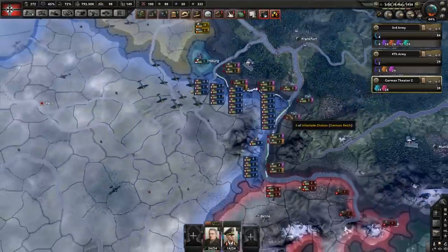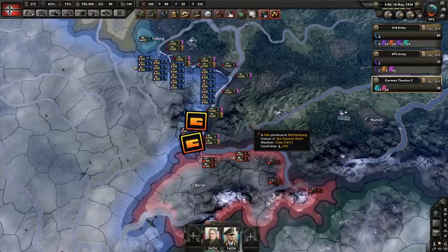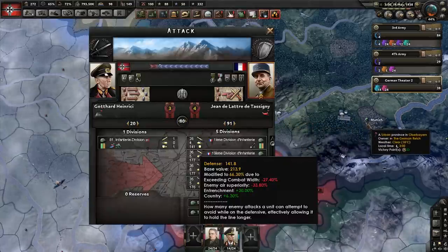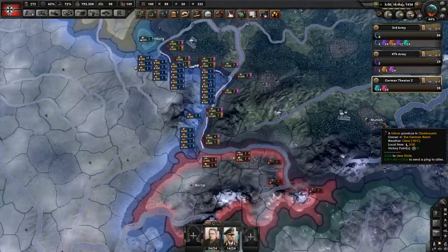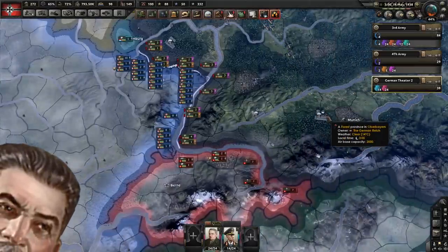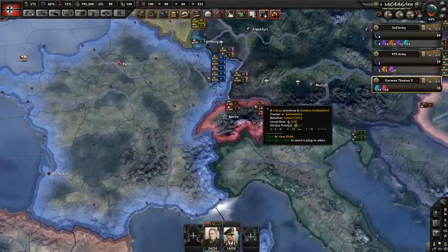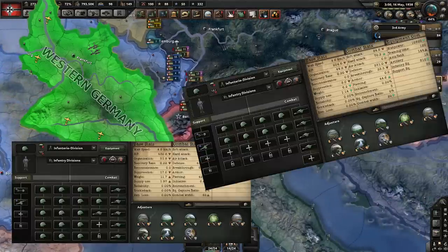So what actually causes the stalemate in the first place? 99% of the time it's the dreaded evil entrenchment bonus, where the enemy is so well defended they've started using their own comrades' corpses as sandbags. And to make it worse, DeGaulle just enacted Order 227 and built forts on the poor farmer's farms. The number one way to cause a stalemate is to simply hide behind a river line — and have air superiority, high organization infantry, and it doesn't hurt to throw in some AT along with that.